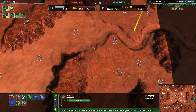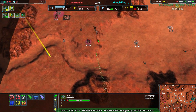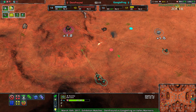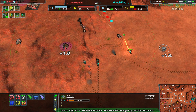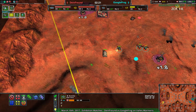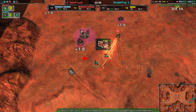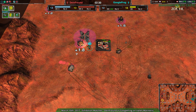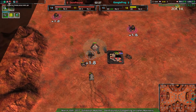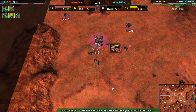Dimefriend has a Scorcher over to the north, though it's not doing anything yet. Googlefrog going in, but unfortunately a bit of a desync on the units — this will not work. The Glaives should be able to get rid of one defender, but the Scorcher is going to cause loads of headaches. The Mason doesn't die. The Glaives instead go straight for the Scorcher, at least getting some Metal Extractors here and there. Dimefriend able to get away with only losing a couple Metal Extractors — they're ahead on metal, so it's not a big deal.